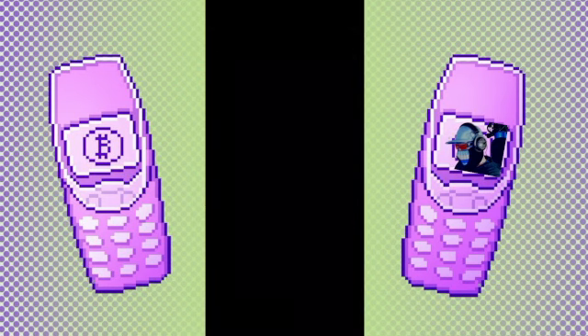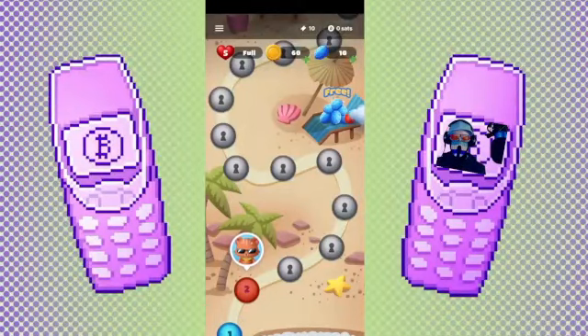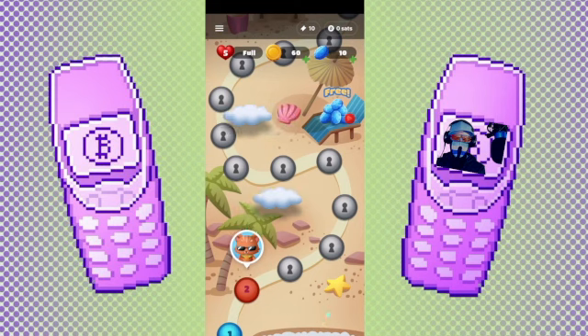To cash out you need a bitcoin lightning wallet. Now let me show you how you can install one. There are many different wallets — you can go from custodial wallets all the way up to spinning up your own node and running a full lightning node. But I will show you the entry point: a custodial, super easy-to-use lightning wallet called Wallet of Satoshi.